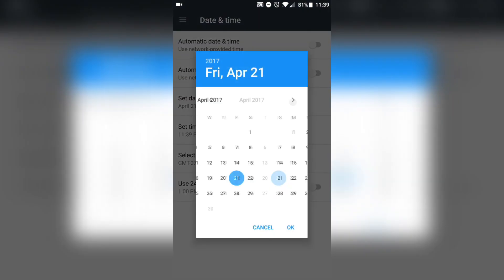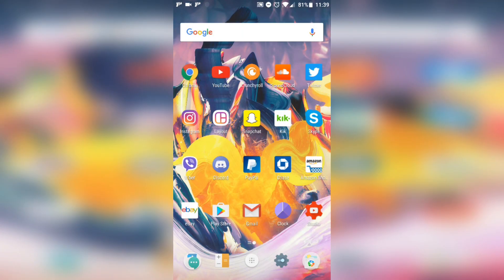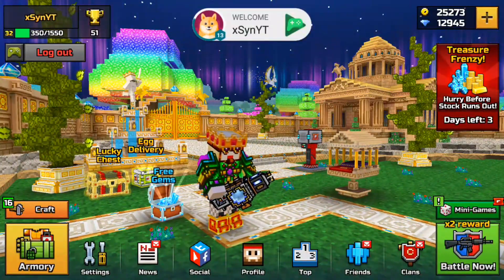Since I already did this glitch earlier, I'm going to set it to May 3rd, because the last day I did it was May 2nd. But if this is your first time doing this on the new update of Pixel Gun 3D, just set it to the next day — so if today is April 21st, set it to April 22nd. The timer does not reset, so you do have to remember what day you last left off on.